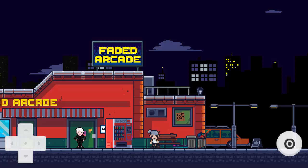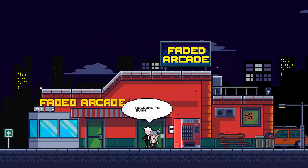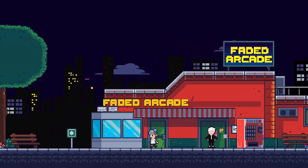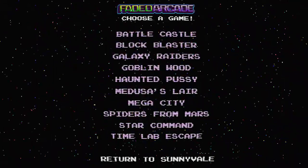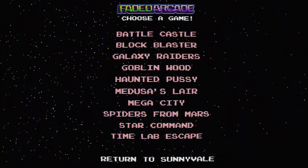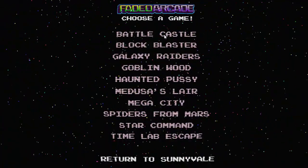I'm not going to jump on the hoverboard yet because that will take me to the right. If we go to the left we can see someone to have a chat with — they're saying 'Welcome to Sunnyvale.' Going up a bit further, here's the door to the Faded Arcade itself. I can hit the up arrow key and it will take me into the arcade, where I can then choose between the different games.